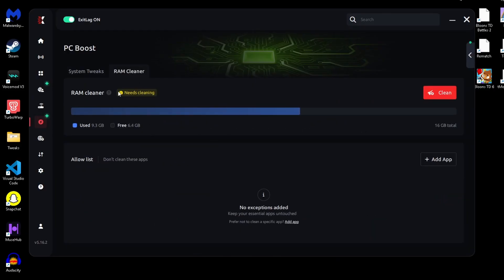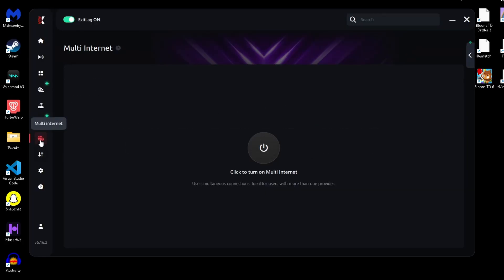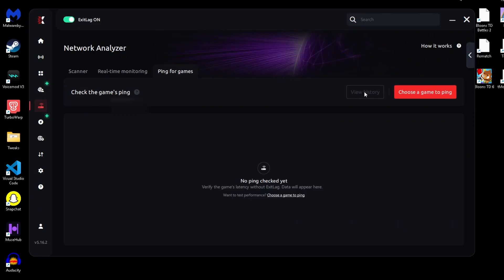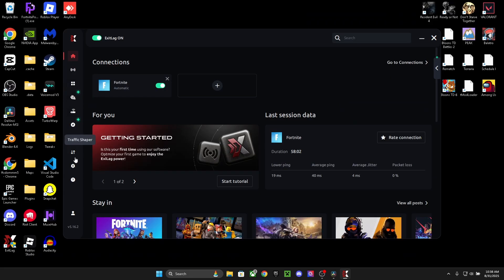Now let's talk about the newest features added to Exitlag in patch 5.16. RAM cleaner: this frees up memory before you launch your game, closing background apps while letting you whitelist the ones you need. Multi-internet: you can now use multiple internet connections at the same time — for example, ethernet, WiFi, or WiFi 5G. If one drops, the other will keep you in the game. Ping sorted list: it now automatically sorts servers by lowest ping so you can pick the best option instantly. Discord login: logging in is way faster if you're already using Discord.